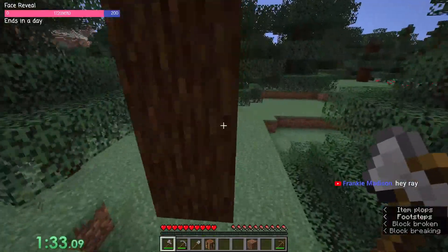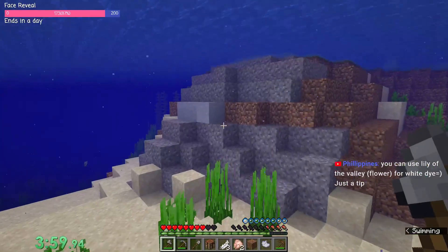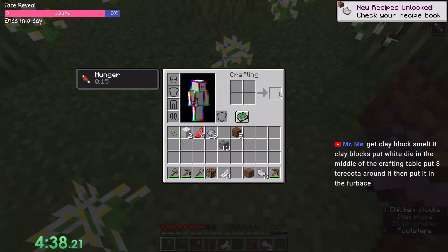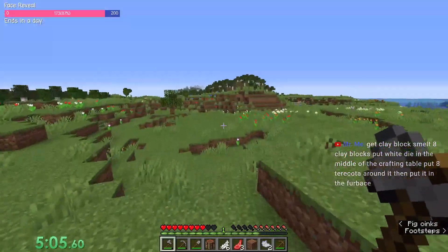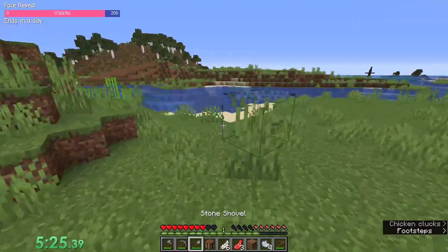We have to find clay. Okay, this gives me white dye, right? No, this is light gray. Oh there's some clay over here! Wait — what dye did these give? Light gray? What's with all y'all giving me light gray dye? Come on. Oh yes, yes!